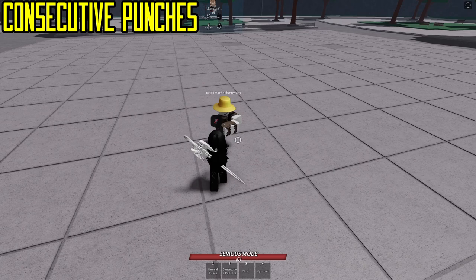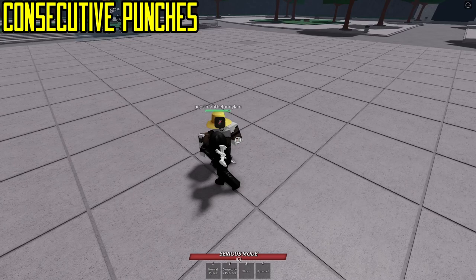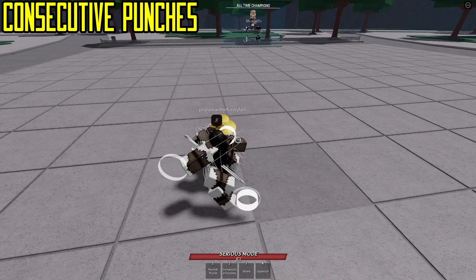A lot of beginner Saitama players would do Consecutive Punches directly after 3 M1s. So if you're holding block, you just have to wait until it ends and then M1. But make sure you don't M1 too early or else you'll pay the price, or M1 too late or else they'll walk away from it.